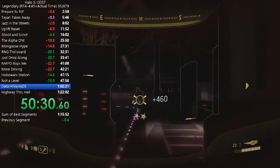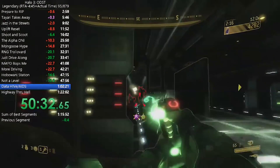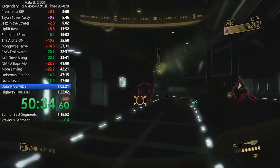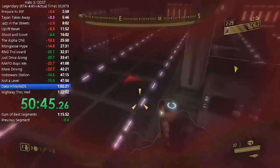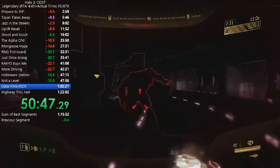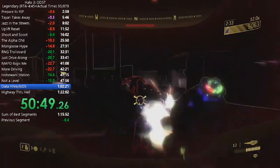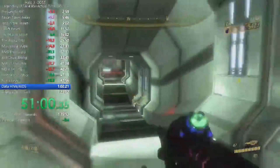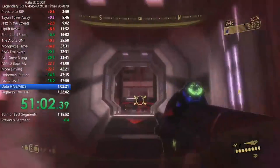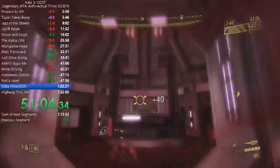Going into the second sub-level, the main strategies don't revolve around being sneaky as much as in the first area. The main strategy is just to never stop walking and continue to push forward, taking out as many enemies and brutes along the way. In this run there are some pretty close calls with the amount of enemies in the short hallways that can easily mess your run up.